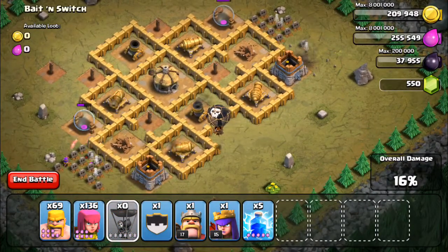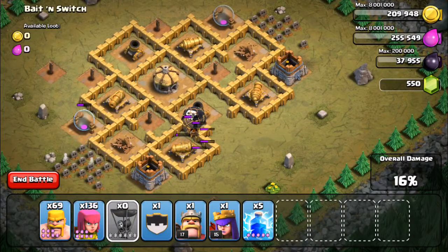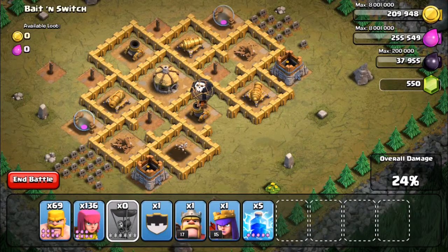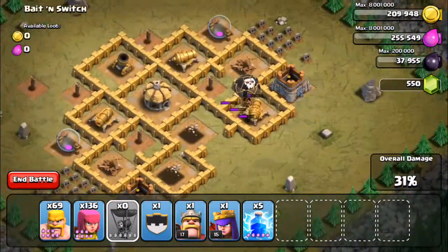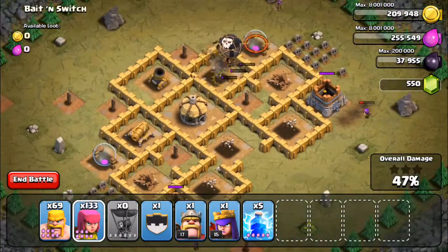Once those two are down, you drop in a balloon and this balloon will destroy the rest of the base. My balloon is flying at 4x speed and will go round and destroy the rest of the base.